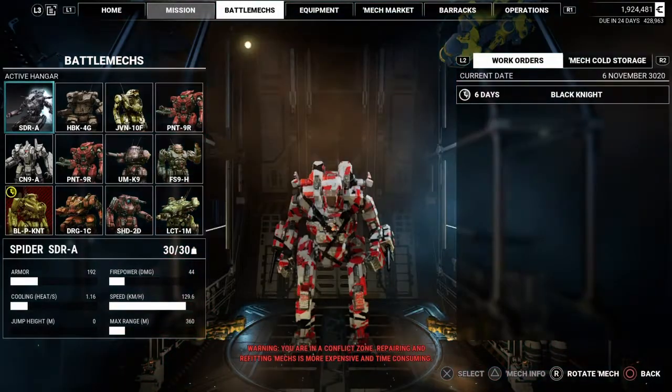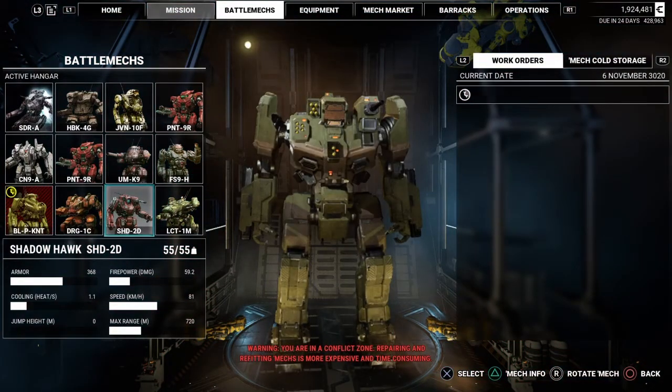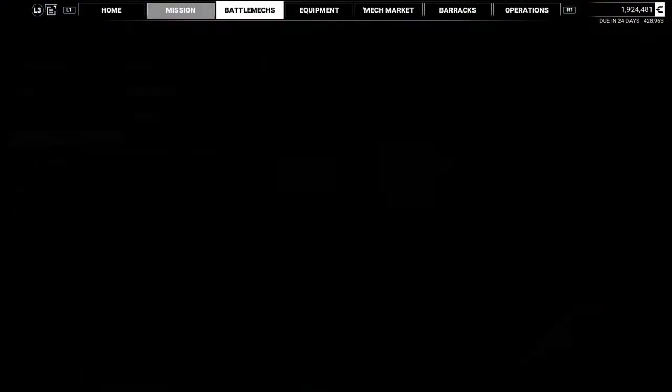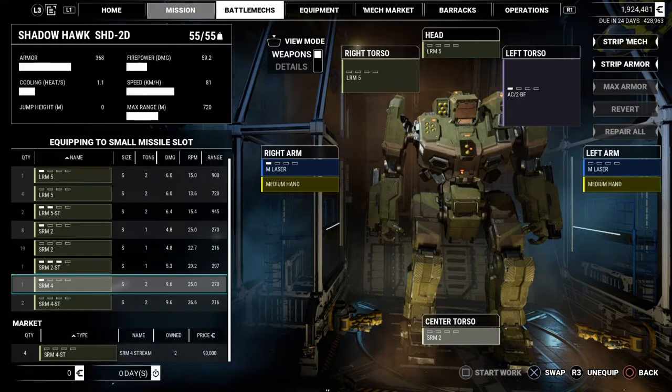Alright guys, thanks for tuning in. Here we are — we're in my mech bay. I'm going to go down to this Shadowhawk here and configure it for a long weapons profile, basically making it kind of gimpy at short range — short range being anything less than, I think, 300 meters. This idea actually spawned because me and my best friend were playing this game and we got into which was better: LRMs or SRMs.